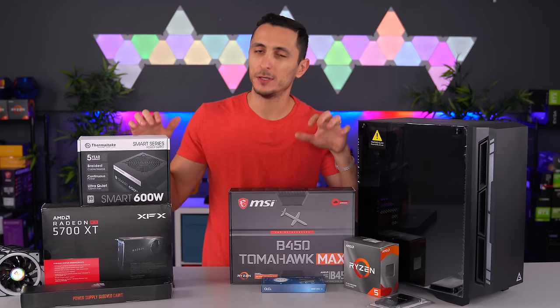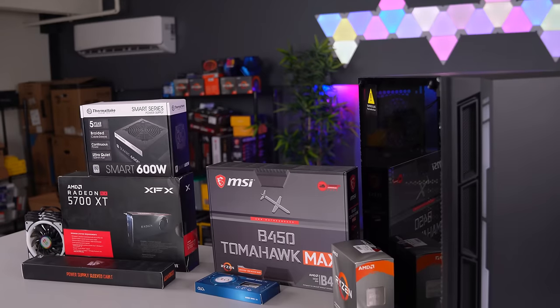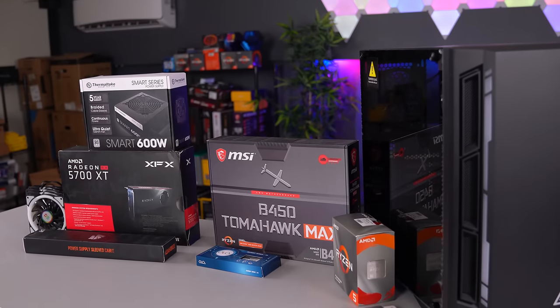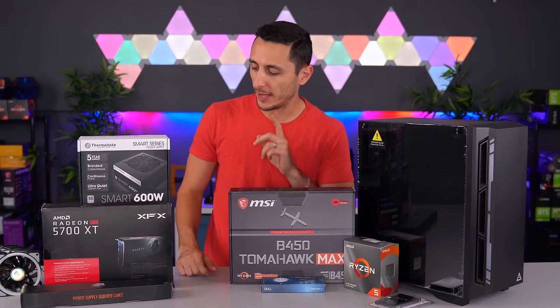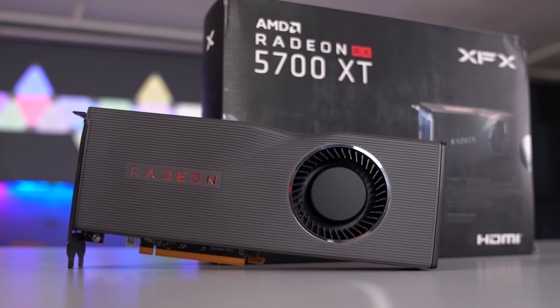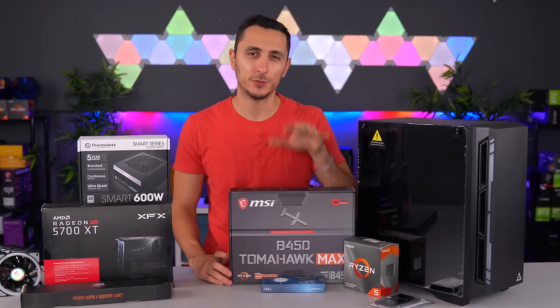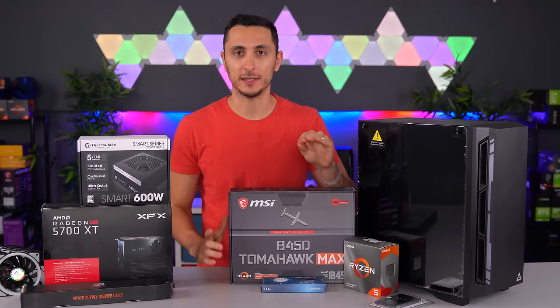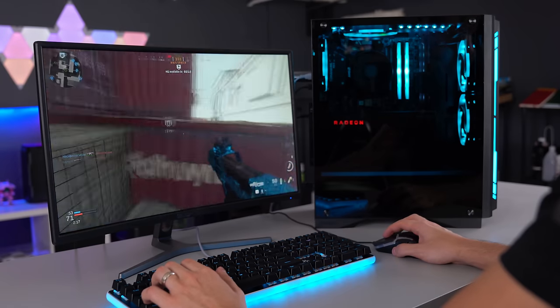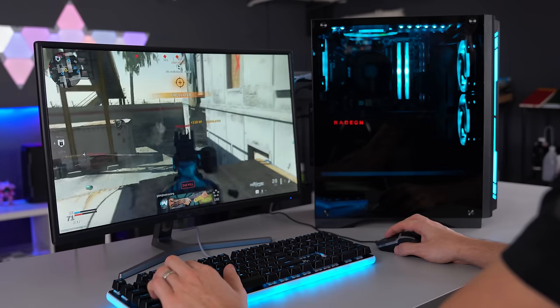Now, these are the parts I'll be using in my build. It costs around $1,000 and it includes the R5 3600, which is a 6-core 12-thread processor. We're also going to throw in 16 gigs of RAM and the RX 5700 XT. This is the best PC you can currently build right now for around $1,000. It crushes 1080p gaming — you can pretty much max out any game and you can even play 1440p above 60fps.